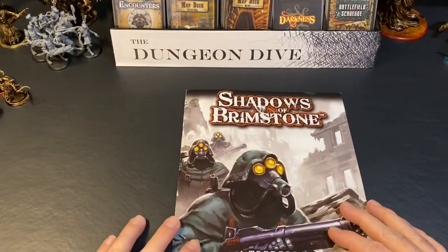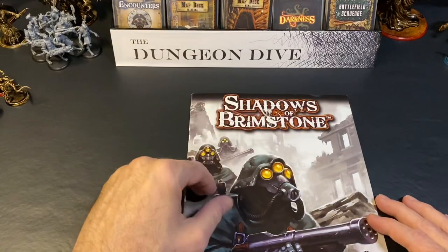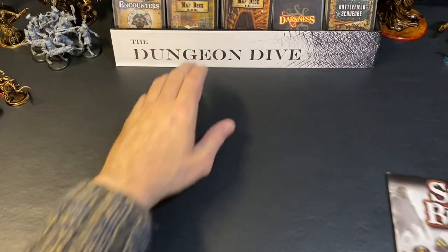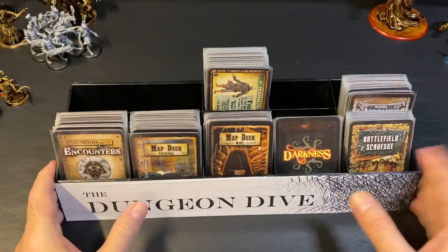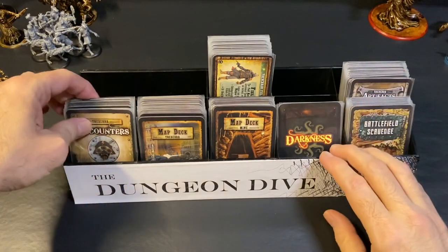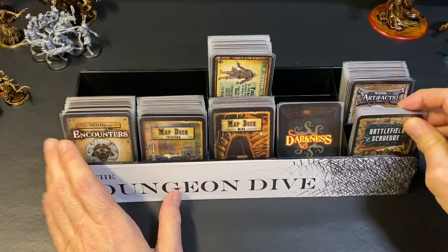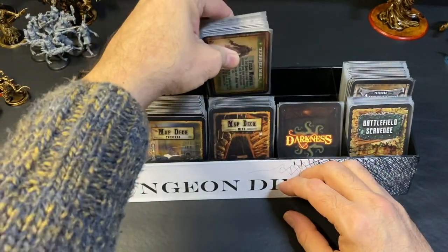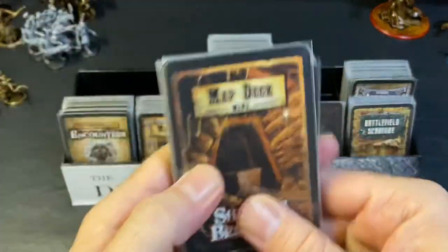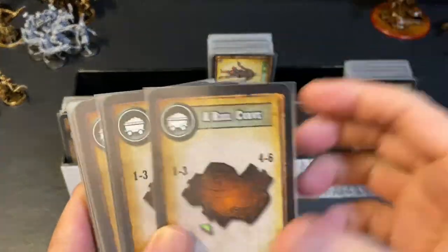So this expansion does add a lot. If you're looking to up the complexity level of your games of Shadows of Brimstone, this is probably an expansion you want to prioritize — just know it's also going to up the fiddliness. You get a very large number of cards: encounters, two maps, darkness cards, artifacts, new scavenge cards, and a whole deck of cards to modify your enemies while playing. The mine deck means you start in the mines then go to Tradera, so you can mix it in easily with any of your other mines.